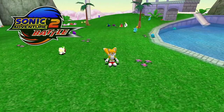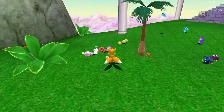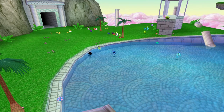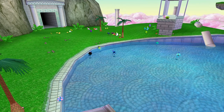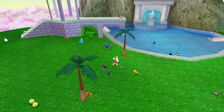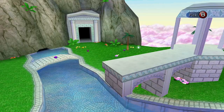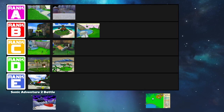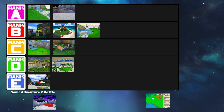Now we're on to Sonic Adventure 2 Battle. The Hero Garden in this version is honestly a little bit disappointing compared to the Dreamcast version — it's still easily one of the best gardens, but it's just slightly worse. The extended pond or river is so cool, and the little bridge in the Dreamcast version — I just hate that they got rid of it. That's honestly the only difference between this one and the Dreamcast version, but it's such a big difference. I miss the river and the bridge. Let's put this one into the B tier — sadly I just can't put it on the same level as the Dreamcast version.